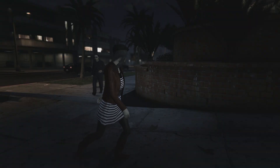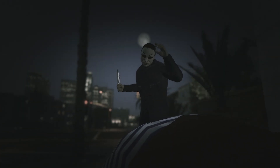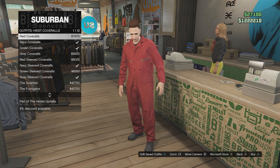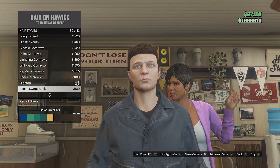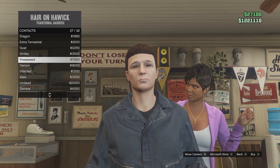This outfit has been the most requested outfit in the series, and while I know it's not perfect I wanted to give the people asking some way to dress as Michael Myers. First go to outfits, heist coveralls and get the navy coveralls. Make your way to the hairdressers. Go to hairstyles and get the loose swept back in colour 46. Then go to contacts and get the possessed contacts.